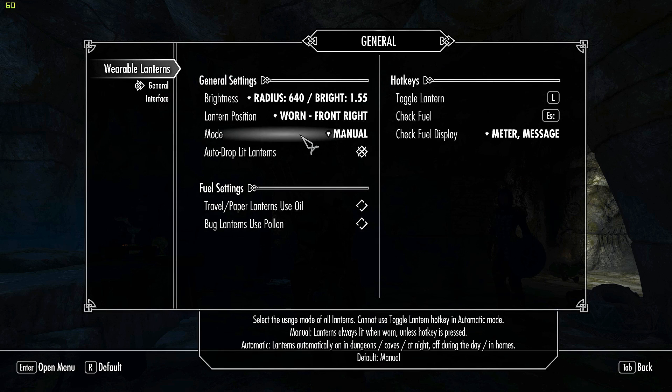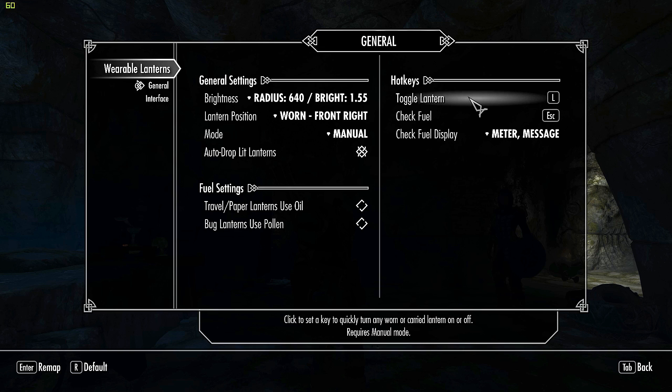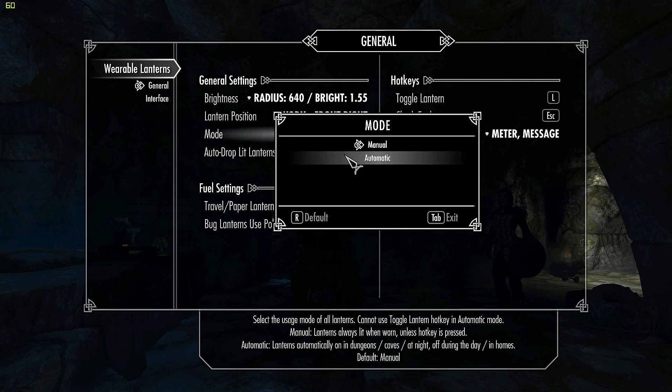Under Mode, you have Manual, which lets you toggle the lantern using a hotkey — I've set it to L since it's a light. You also have Automatic mode, which handles all lanterns automatically. Manual means it's always lit when worn unless the hotkey is pressed to toggle it off. Automatic mode turns lanterns on in dungeons, caves, and at night, and off during the day and in homes. If you're playing a stealth character, you probably don't want Automatic, as it will alert enemies to your position. I prefer Manual.